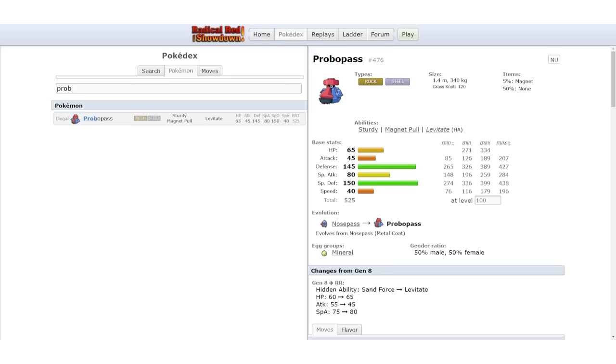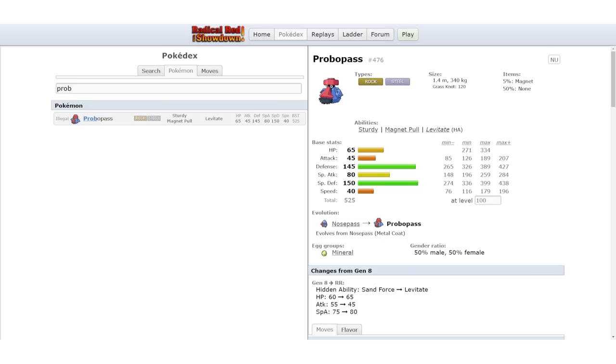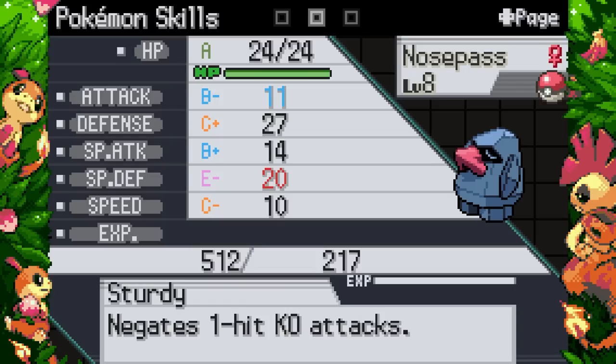My only concern is we already have a special wall in Goodra, so part of me wonders about running a physical Probopass. Its two biggest weaknesses — Fighting and Ground — are generally physical moves, so I won't want Probopass in against those. Its Water weakness is generally more special. I think we'll make it a special wall as an alternative to Goodra. I'll just leave it Calm; it's already got the nice nature.